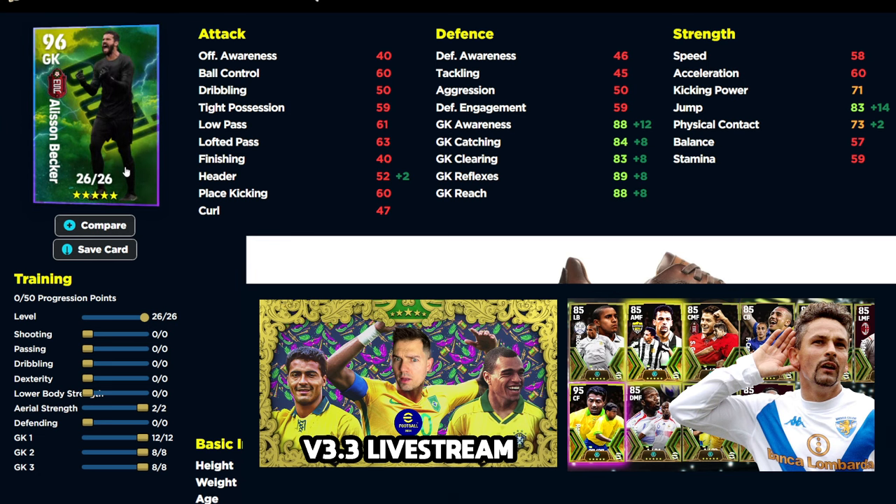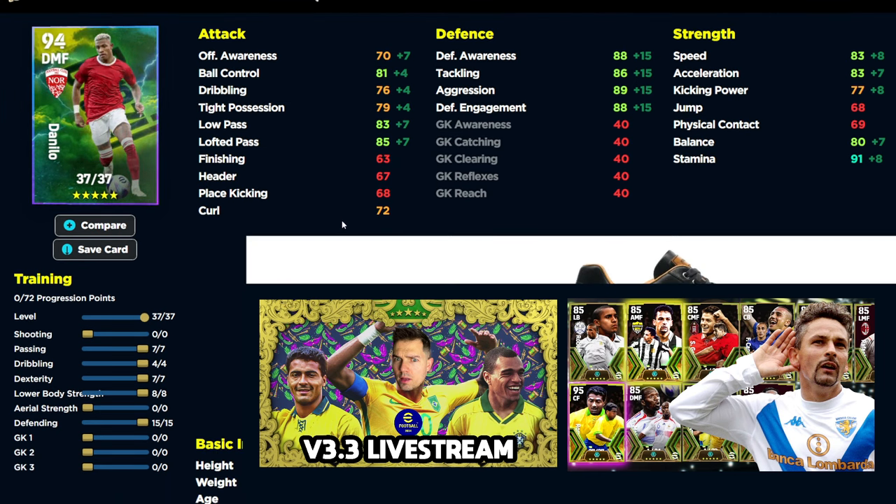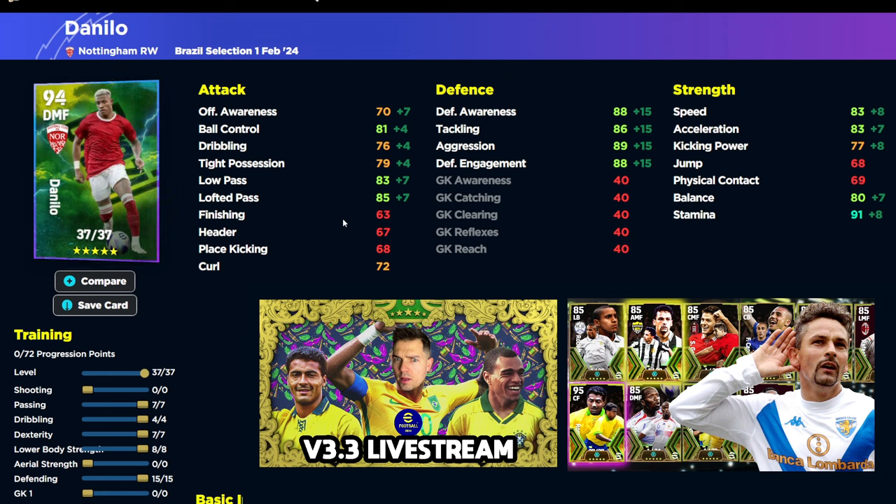Danilo is our DMF - a similar box-to-box orchestrator player who can basically do it all. He's got really nice defensive stats, speed and acceleration into the 85 mark, decent balance and stamina, and very nice low pass and lofted pass. If you're starting out, I don't think he's quite up there with some of the other players in the pack.